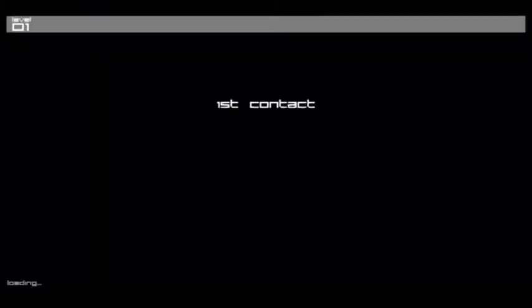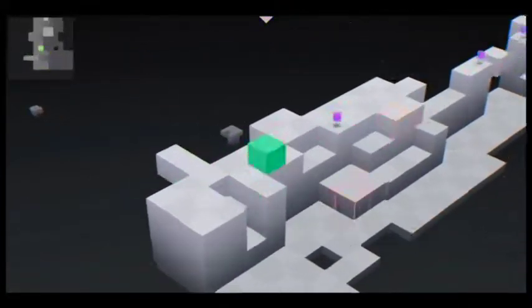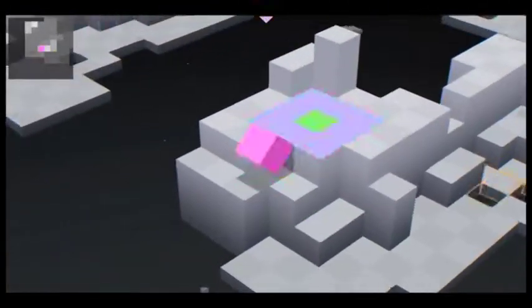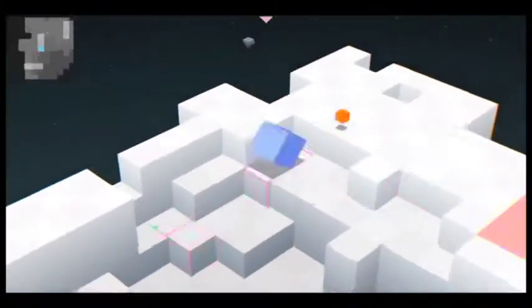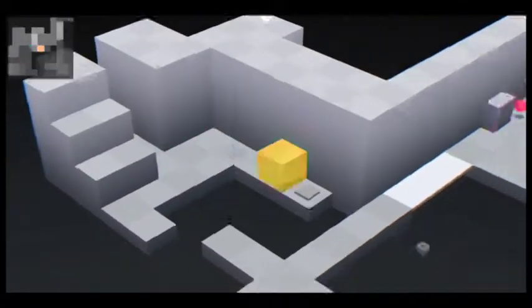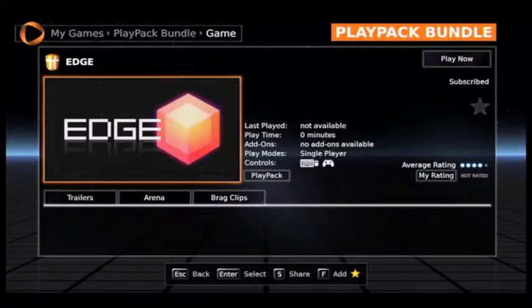Next up is Edge. That's a game you can use a controller with, I believe. If not, the controls are really simple on the keyboard. It's kind of like an interactive puzzle — moving a square around. It's definitely a fun game and it's not too challenging in the beginning. I would assume it gets more challenging later on, but I had fun playing it. It's a good leisurely title with a bit of challenge. You just kind of interact with this world with this little cube, moving around, activating bridges and things like that.